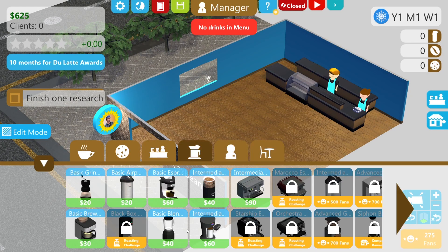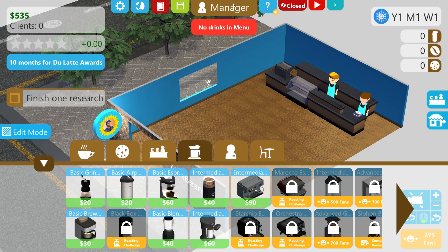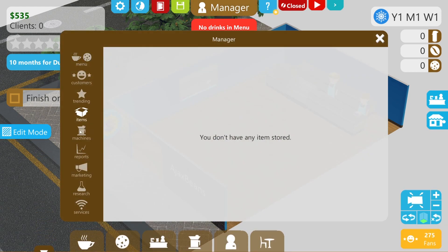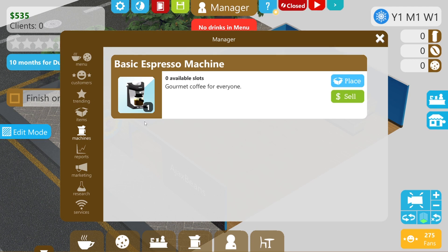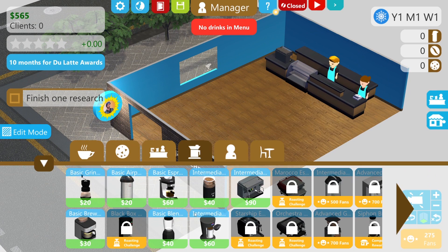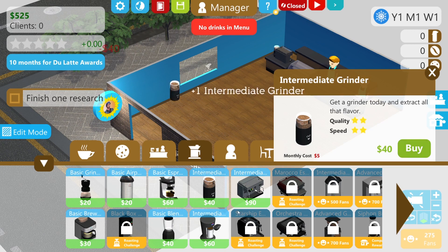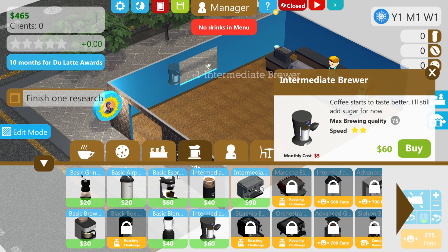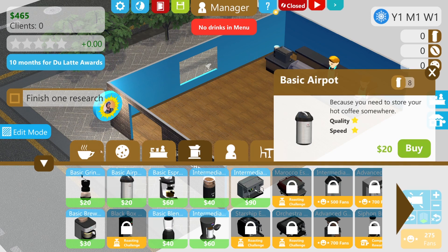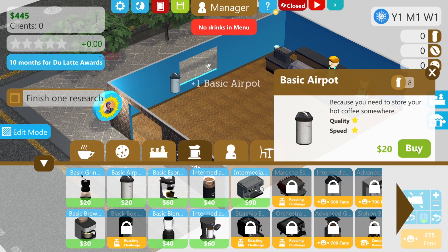We're going to need some equipment - an intermediate espresso machine. Let's make sure we haven't got anything in our inventory. We've got the basic espresso - let's sell it, could do with some money. It only got me $30, but better than nothing. That is an intermediate brewer, and a grinder - we're going to need both of those. And a couple of air pots. There is an intermediate, but I need 500 fans for that. I'm going to buy two of these.